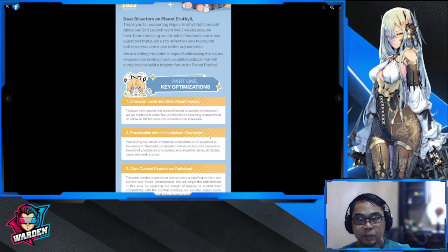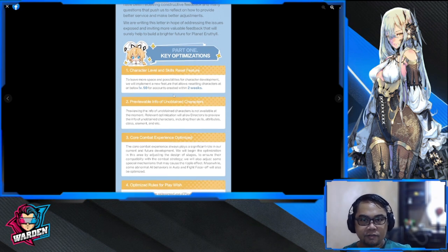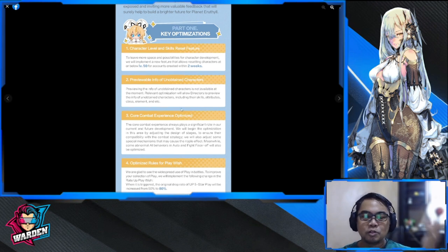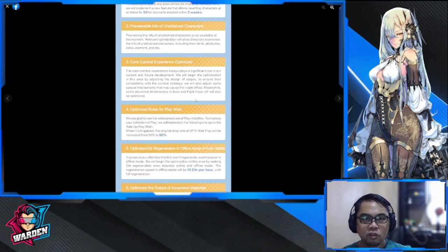Part one: key optimizations. First, a character level and skill reset feature — this is a nice-to-have but only available to new players with accounts created within two weeks, so it doesn't apply to us anymore. You'll be able to recycle materials from heroes you're no longer using and transfer those materials to other heroes.